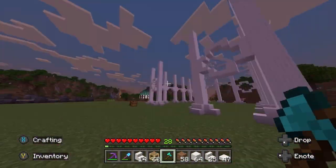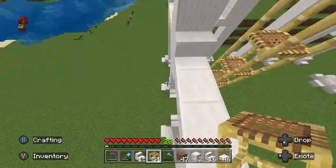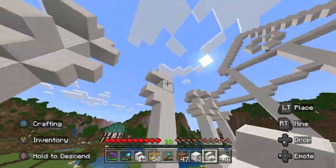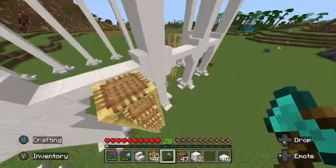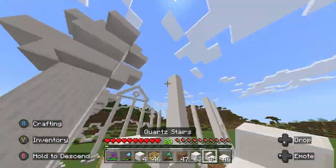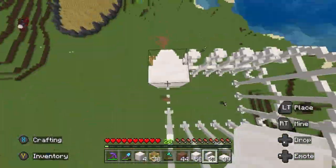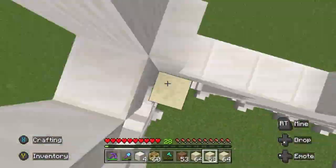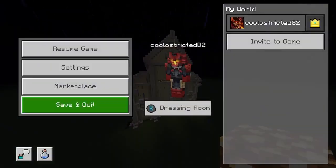That's pretty much it for this build. Next episode we'll move on to the interior. Like I said, I want it to be a super smelter room. For those who don't know, a super smelter is basically where you put items you want to smelt inside a chest, a hopper takes those items and places them into a bunch of furnaces at once, smelting very fast. And I also want to put in a renewable energy source — probably kelp, because once you cook it into dried kelp it's a really good fuel source for pretty much anything.